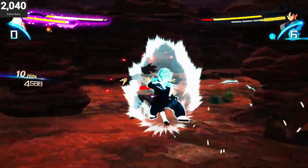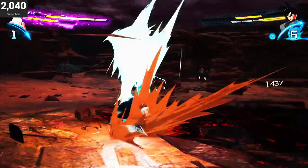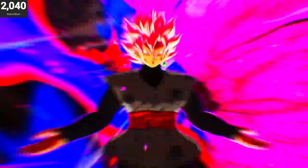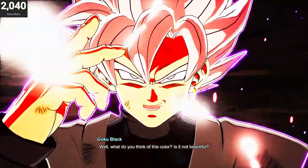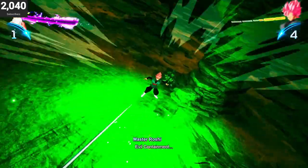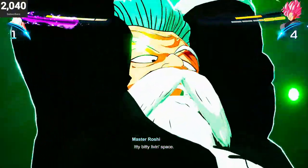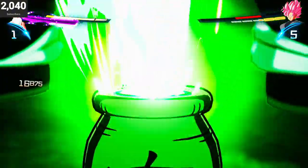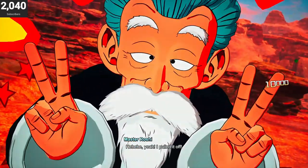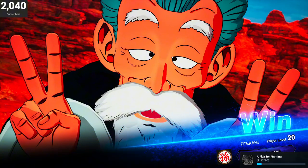For Master Roshi, all you have to do is get the opponent's health to the point where they're at the brink of death. Once you're confident your move will finish them off, go ahead and hit them with the Evil Containment Wave to finish the match. Just like magic you put them in the jar and they never get out, and you get a little cutscene with Master Roshi just showing off. It's pretty dope.